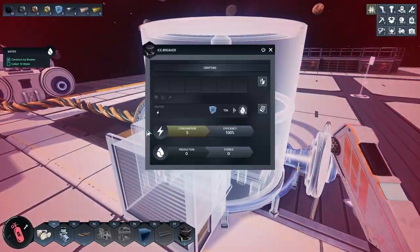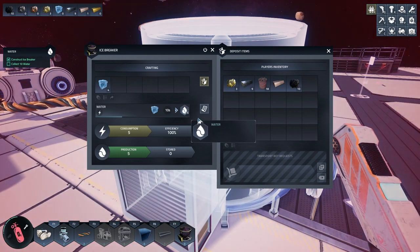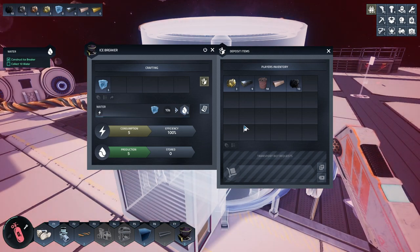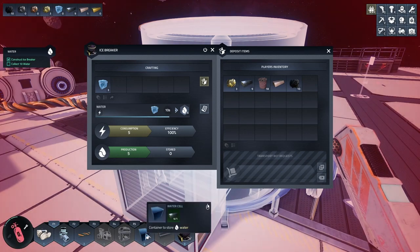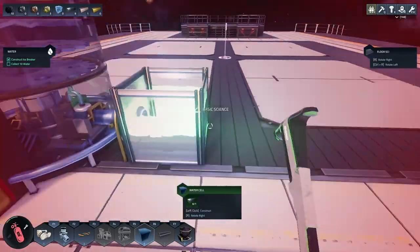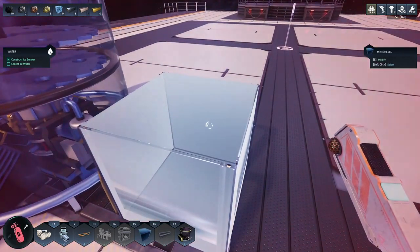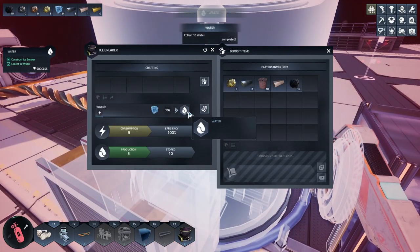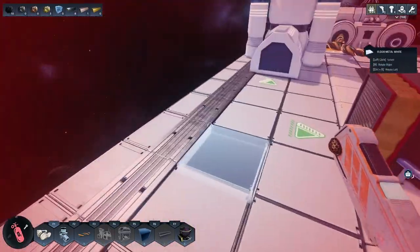Ten water! So I need to put ice in to get water. Where does the water go though? Because I don't have an output hooked up. It's turning into water - oh, a container to store water! Maybe I should build the thing that says 'container to store water' - that might be smart. Okay, collect 10 water - the tutorial is not advancing but it did advance.